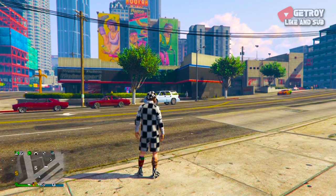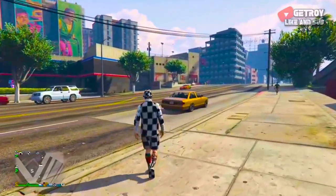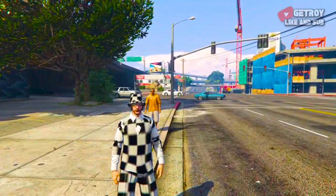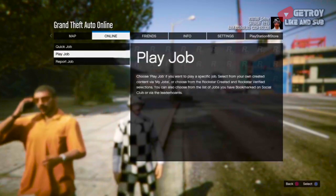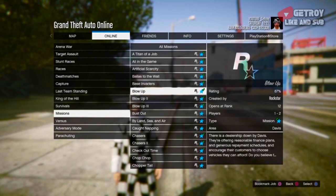To begin, you want to be in an online session. From there, hit the Options button on PS4 or Escape on PC, go to Online, then Play Jobs, then Rockstar Created, and start up the mission called The Blow Up.